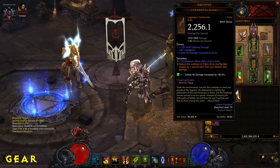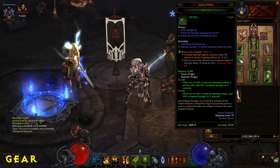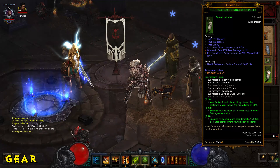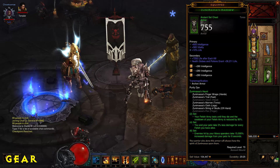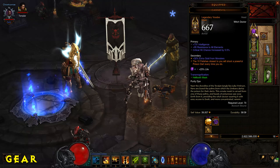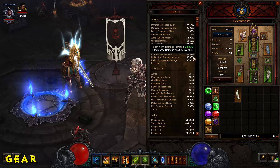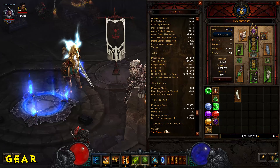When it comes to gear, if a piece is better than another, it's generally because it gives more base stats. For a Wizard, that means Intelligence plus critical hit chance and critical hit damage. Those are primarily the stats you want. Depending on whether you're pushing rifts, you might also need Resist All, Life on Hit, or damage bonuses for a particular skill. But generally: maximize crit chance, crit damage, and your class's primary stat — Intelligence for Wizard or Witch Doctor, Strength for Barbarian.